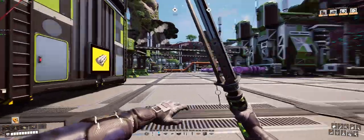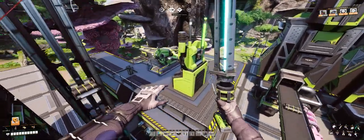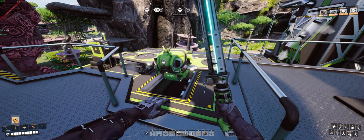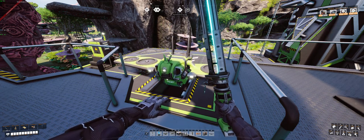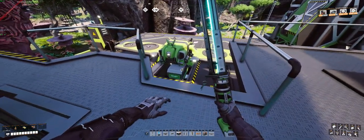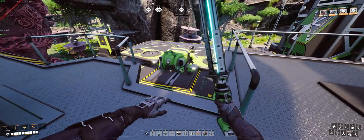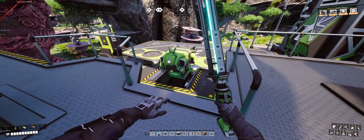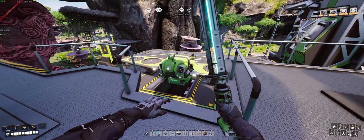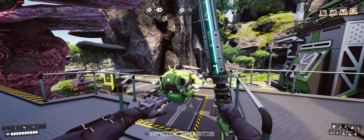Instead of running belts all the way out here, I'm just using the drone transportation system. The drones are cool — I haven't gotten into trains; the trains seem like a lot of work to get right. But the drones are pretty good: just plonk down a drone port where you need it, set up a route. This one is dropping off a container full of rubber and off he goes back to the main factory.